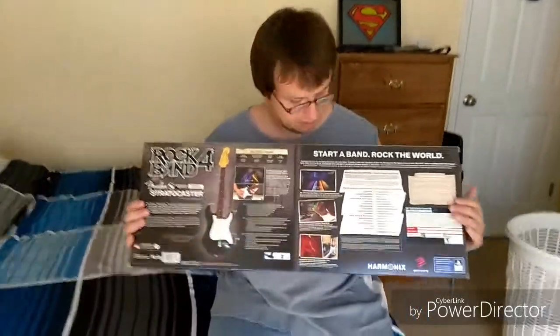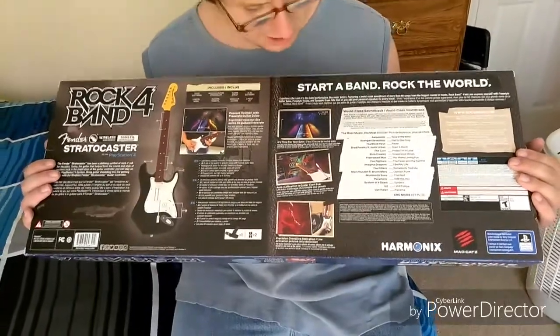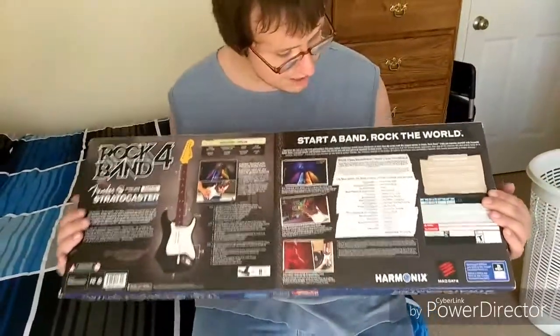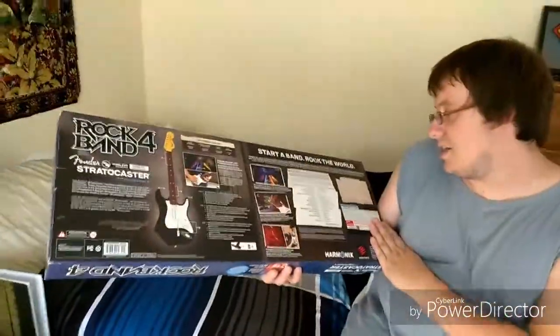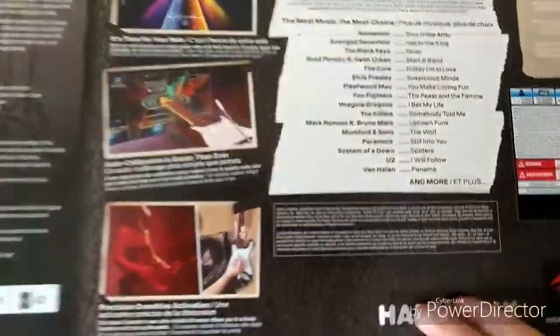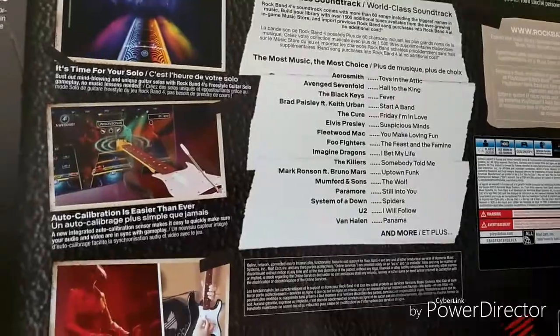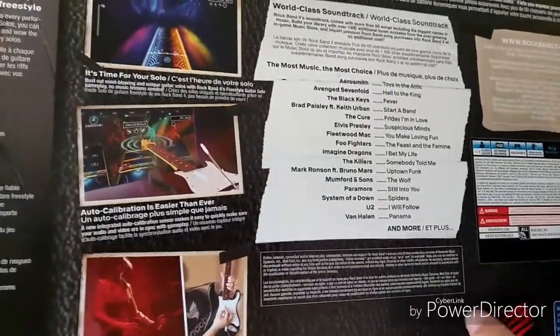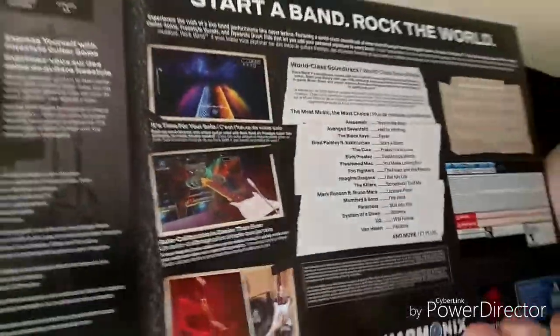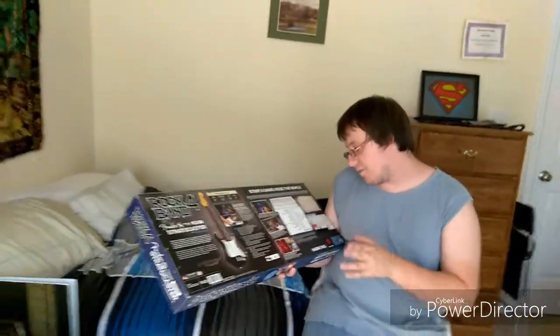This is the back of the box. Very excited to play this game, very excited to try out the freestyle mode. The set list includes: Toys in the Attic by Aerosmith, Hail to the King by Avenged Sevenfold, Fever by the Black Keys, Start a Band by Brad Paisley featuring Keith Urban, Friday I'm in Love by The Cure, Suspicious Minds by Elvis Presley, You Make Loving Fun by Fleetwood Mac.